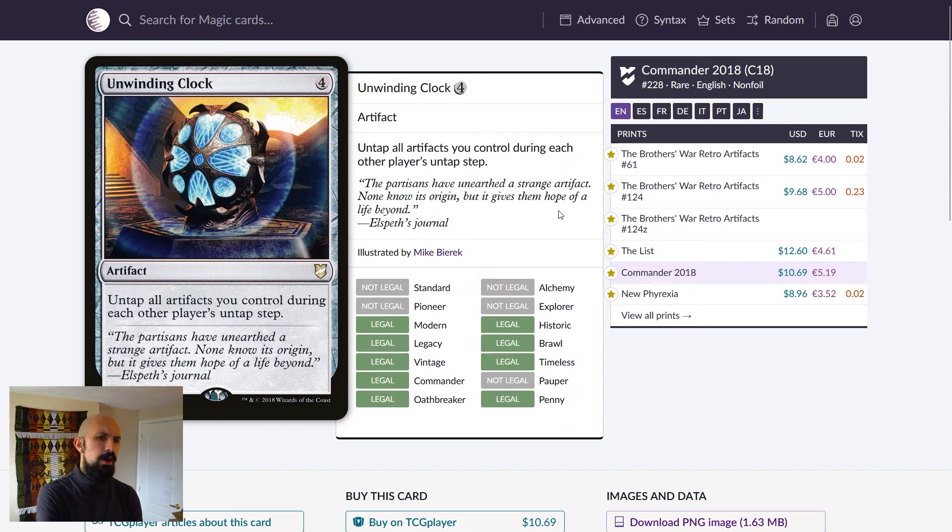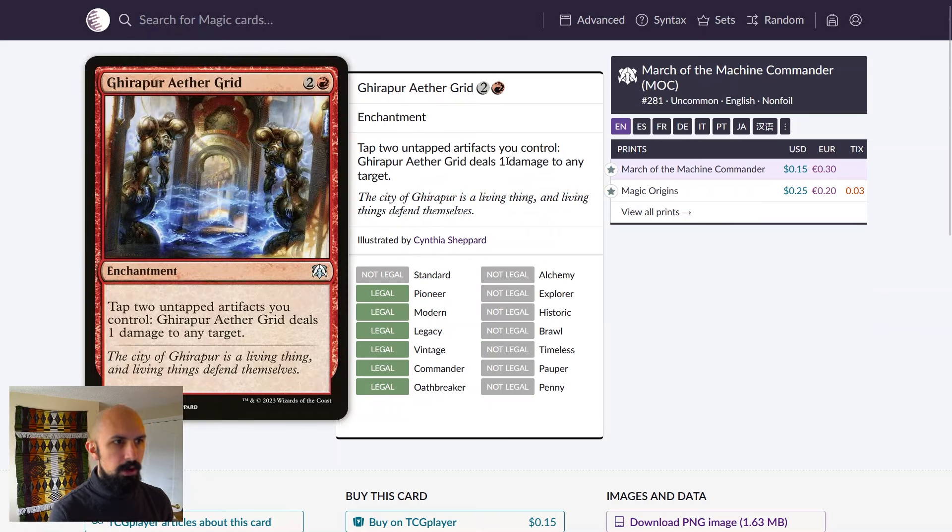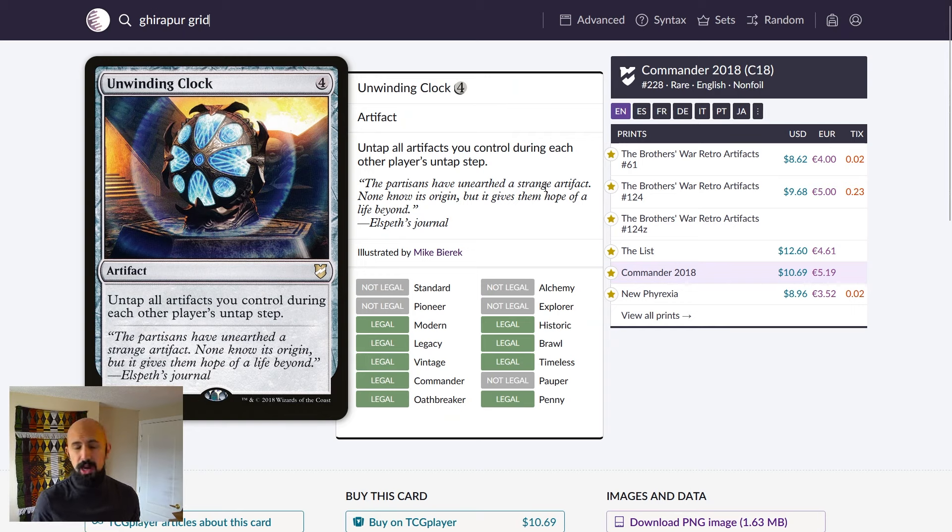Another artifact worth noting — not necessarily for this build but a different version — is Unwinding Clock. It's very strong if you're playing heavy on instants or artifact synergies, like Aether Grid, which taps untapped artifacts to deal damage. Unwinding Clock gets a lot better in that kind of plan. You could also combine it with flash enablers and get even further into artifact synergies. To me that's somewhat defeating the purpose of Roxanne as she is now, but it's worth considering as an alternate version.